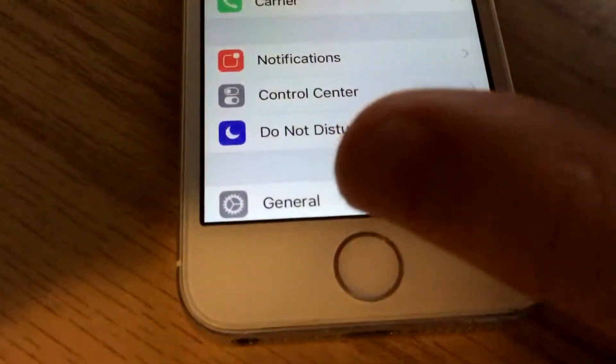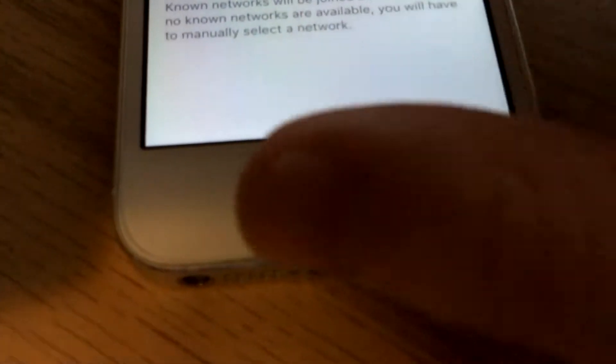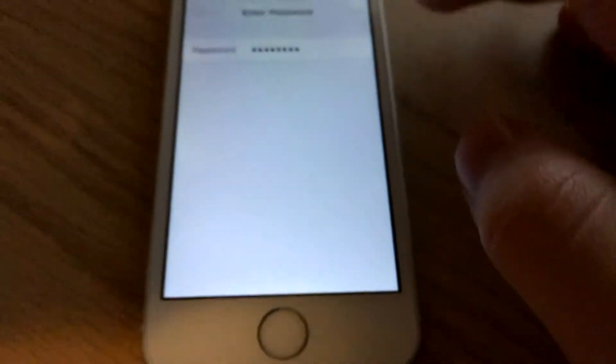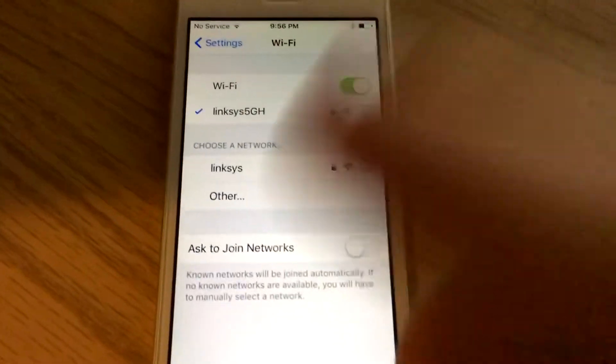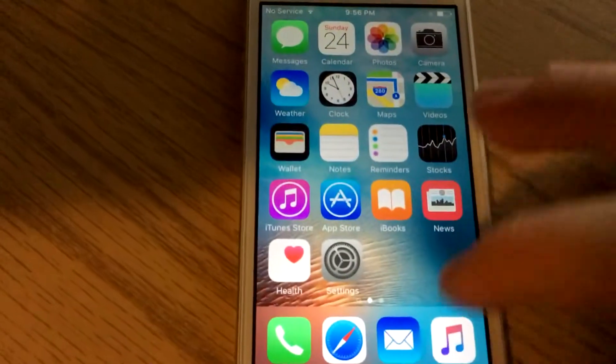Okay, so I got everything set up, I just need to turn on some wifi here. Let me type that in. So basically what you want to do — you need to be on wifi or a data plan.